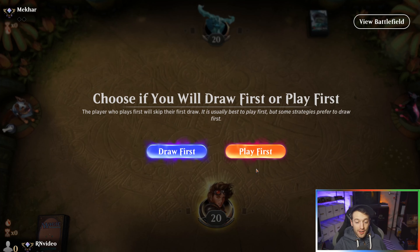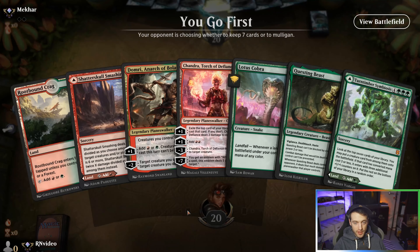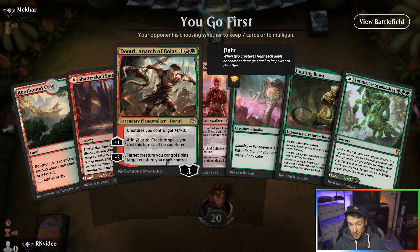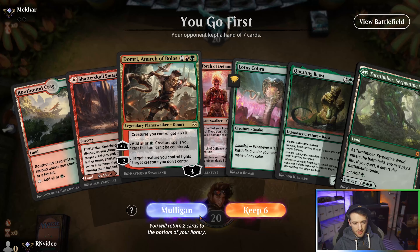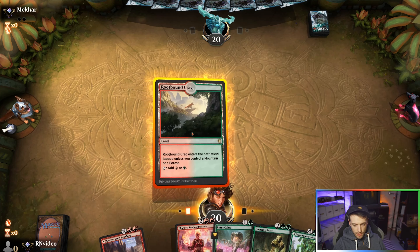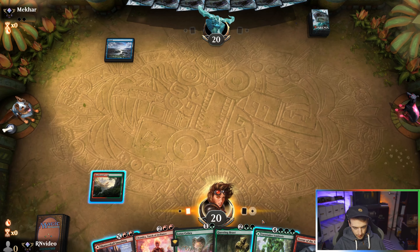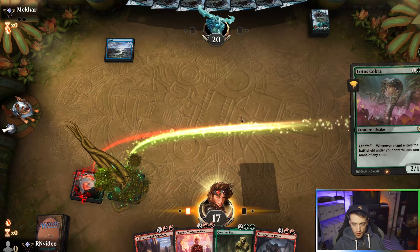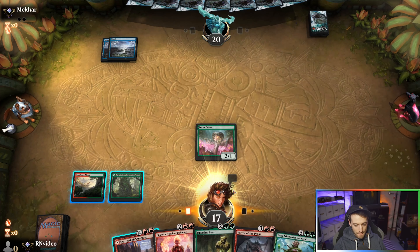Here we are with game number two and we get to play first. A bunch of good cards we can't cast for a while — this is a lot of painful lands but I'm going to keep it. Probably put Domri on the bottom, because I want all my lands and it's probably the least powerful of the cards. Let's start by playing Rootbound Crag tapped so we have something to do next turn — pay three life to play a Cobra. Turns out Domri probably would have been pretty good against a mono blue dot deck.